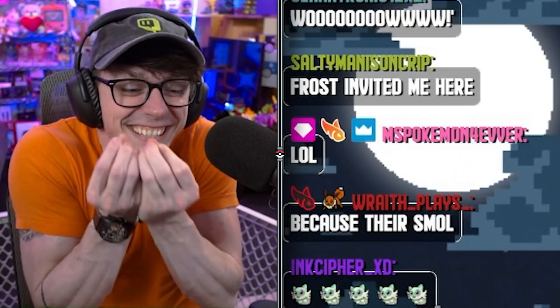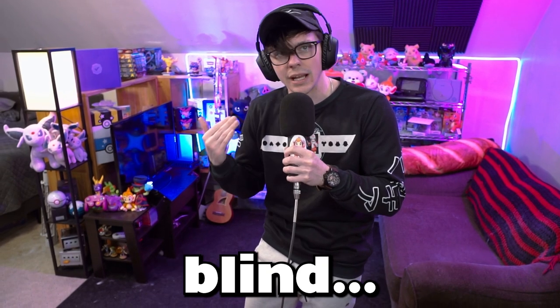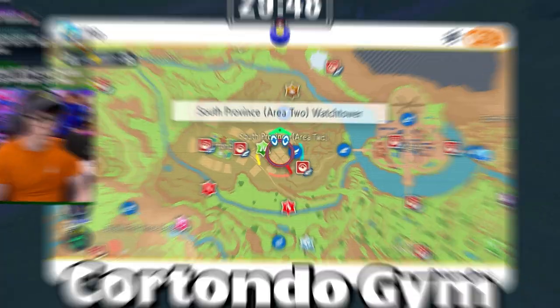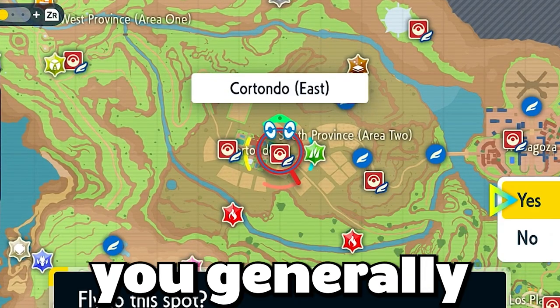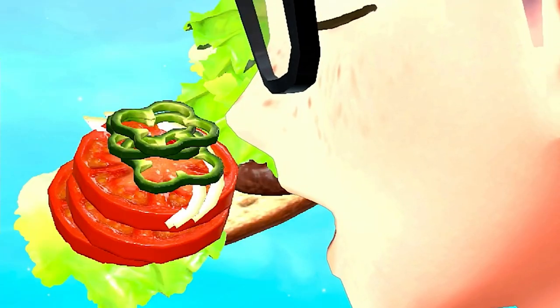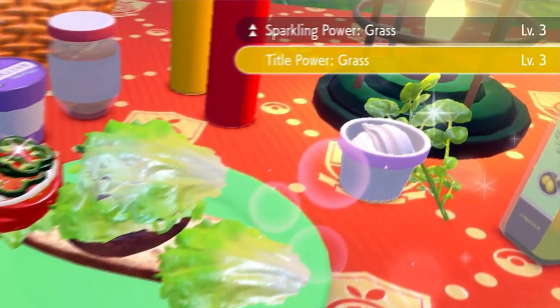Now, there isn't anything necessarily wrong with small shiny Pokemon — I personally enjoy it. I think chat is just reveling in the idea of making me go even more blind than I currently am. But we made our trip over to Cortondo Gym. The only grass Pokemon you generally have to worry about over there are Hoppip and Smoliv — our target. Not the Hoppip, the Smoliv. Hopefully that made sense.